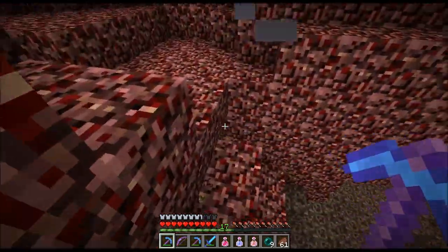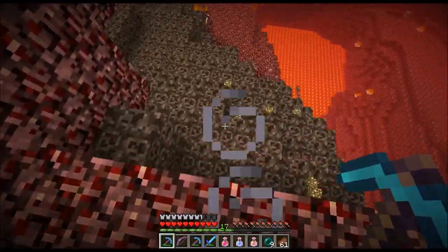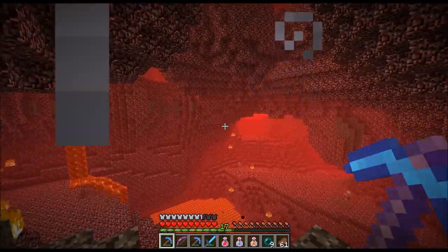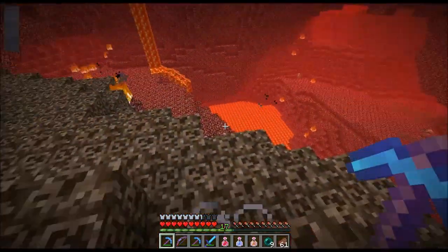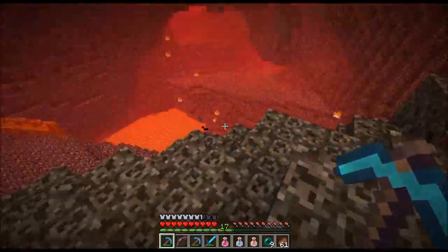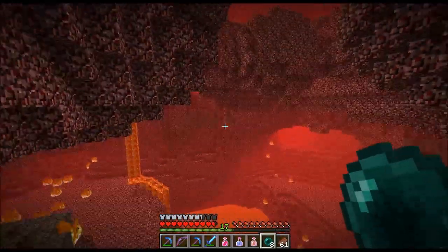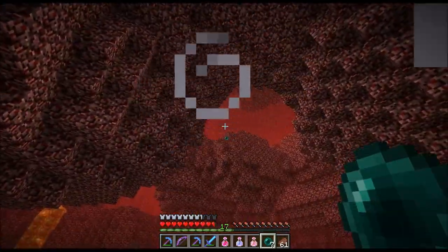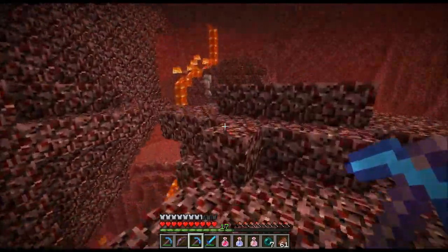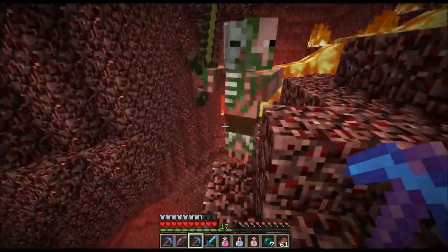I remember seeing — I think it was in DocM's video but it was done in JL2579's world — they were doing a huge TNT thing in the nether, and it was all automated. Basically just TNT dropping from the ceiling everywhere, and at the end of it all it was just a large area of just bedrock left with lava. So that was pretty cool. I'm thinking something similar to that but obviously not as technical — I'll probably just be doing it manually or set up levers, run around placing TNT on the ceiling and it'll just fall and explode.